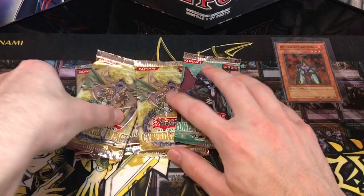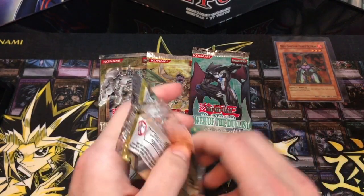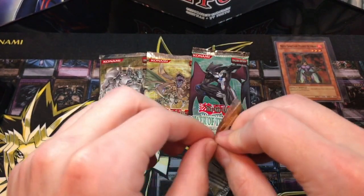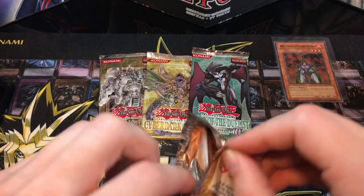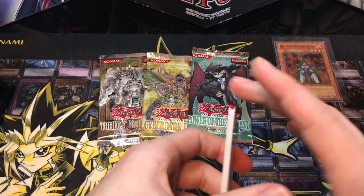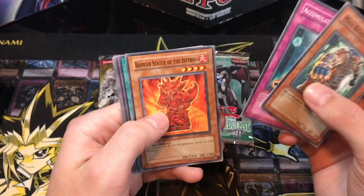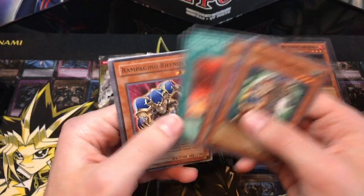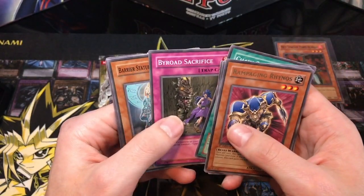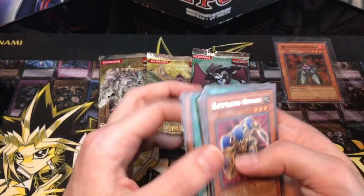Here we go, Cyber Dark Impact — fourth to last pack. We've pulled one super so far. Where is the Cyber Dark Dragon? Beast of Aries, accumulated fortune, barrier statue of the heavens, chain strike, rampaging rhinos, by road sacrifice, barrier statue of the torrent, linear accelerator cannon, and Abaki.